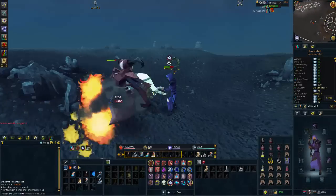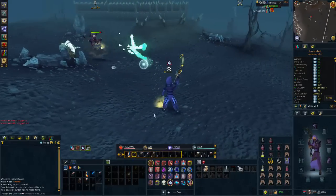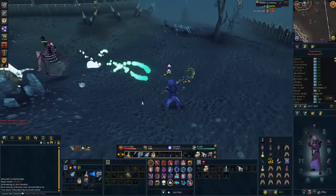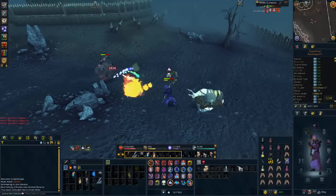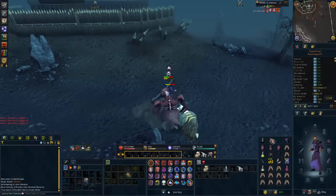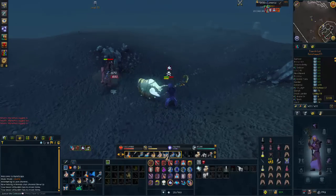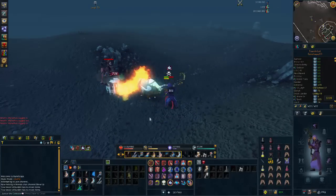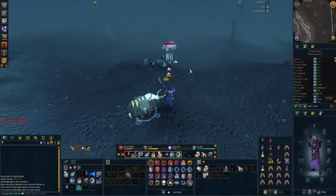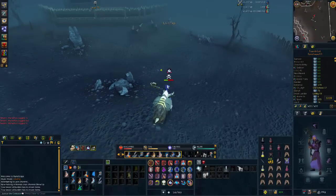This is my last Chaos Elemental kill I need for the Final Boss title — 100 Chaos Elemental kills completed! I literally only have three more different bosses to do now: Normal Barrows Brothers, Fight Kiln, and the Ascension bosses. Then I'll have the Final Boss title. We're almost there!